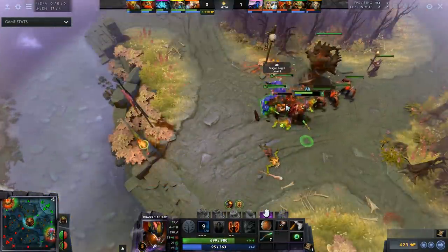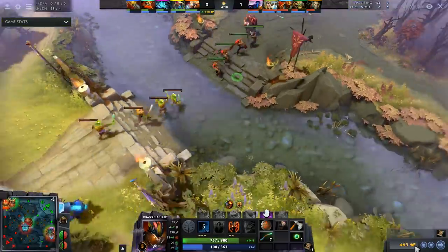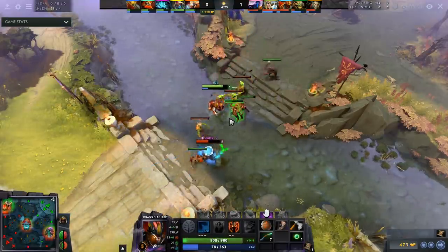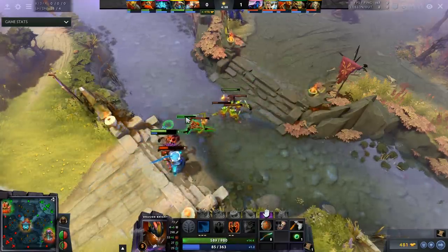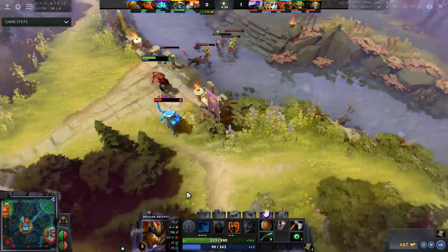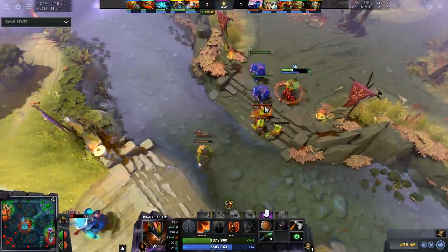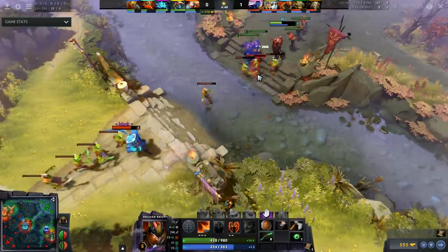Next up is Dragon Knight. Dragon Knight is one of my favorite Storm counters in the game. The laning stage is solid — you use your Breathe Fire to reduce Storm's damage and to secure range creeps. If you secure the range creeps against Storm and potentially get your own range creep deny, you're going to be in a very solid spot. You have an instant disable similar to Ember Spirit. It is very hard for Storm to fight when DK is backing up his supports or whoever Storm wants to jump.